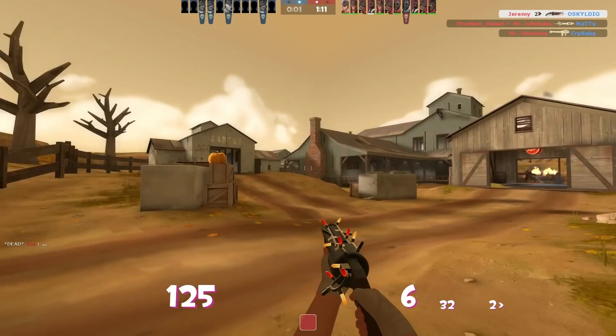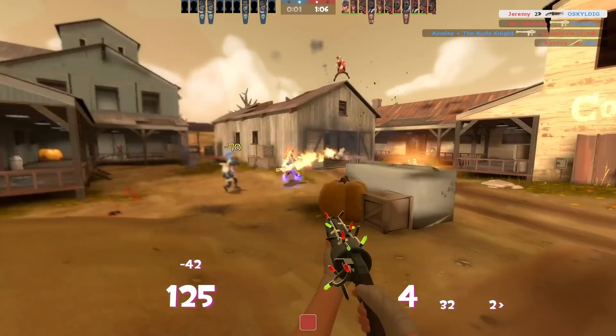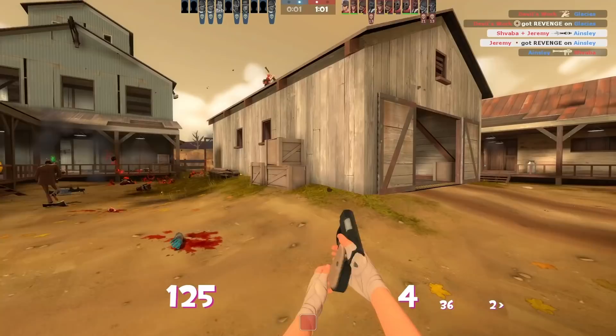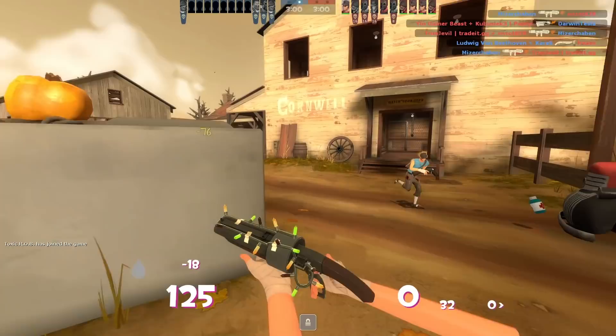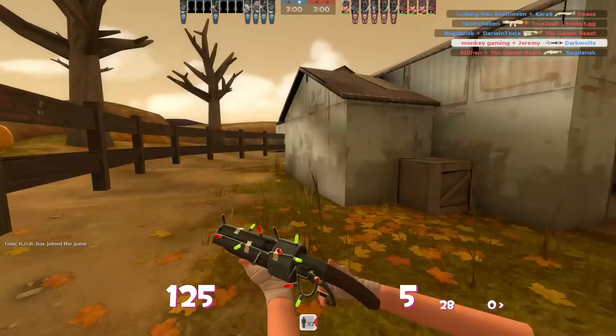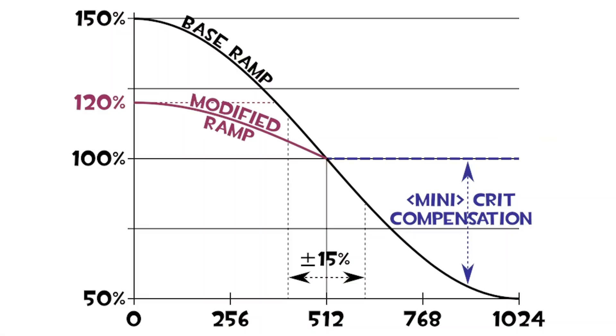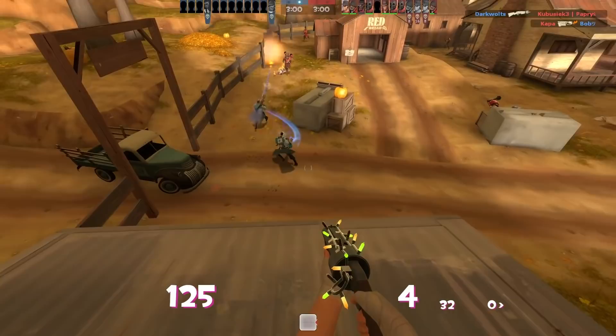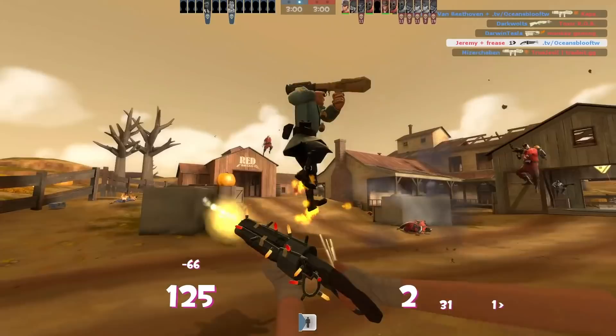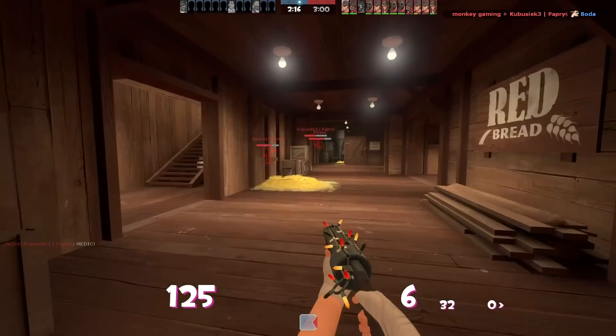I decided to double-check the speed figure after finding out about that crazy damage ramp up. The base speed in TF2 is 300 hammer units per second. Scout travels at 133% of 300, which is 399 hammer units per second. Converting to centimeters by multiplying by 1.904 gives a number that indeed converts to about 17 miles per hour. For effective range, I consider the range at which the scattergun does 100% damage or more — in TF2 that's 512 hammer units, which is 9.748 meters. But that only accounts for damage fall off. What about weapon spread? The TF2 wiki gives a spread of 30 to 1.